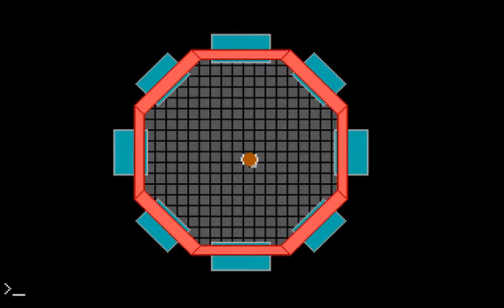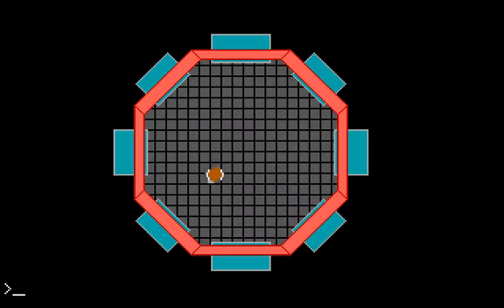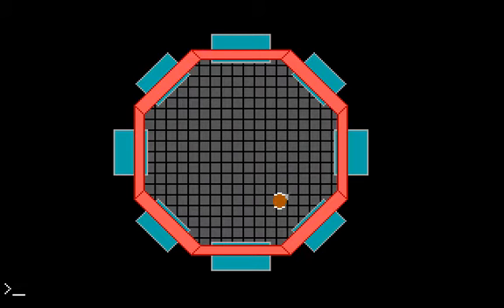Let's start with repairing that damaged cable. I need to remember where that was — I think it was on the lower level. Let's take the elevator down. I think it was not in the power plant but the engine room had that big force field. I'm pretty sure the power plant is where we want to go.